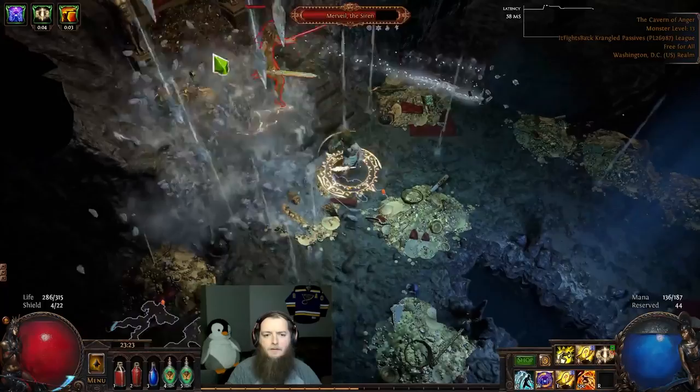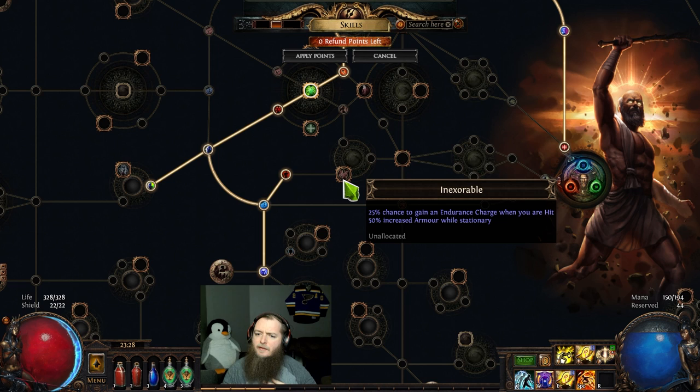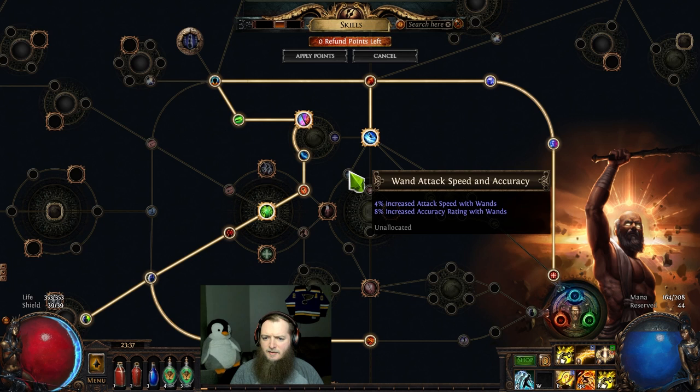We got two spell leech nodes really close. Molten Strike is probably better than Smite — though Smite might be good when stacked with Absolution to actually give the extra lightning aura to the minions. Flat armor, percent armor — that's solid. And here we have Inexorable — chance to gain frenzy or endurance charge when you're hit, pretty nice. Physical damage, and here we have Counterweight — global crit chance and multi while wielding a staff. I have to take one of these.